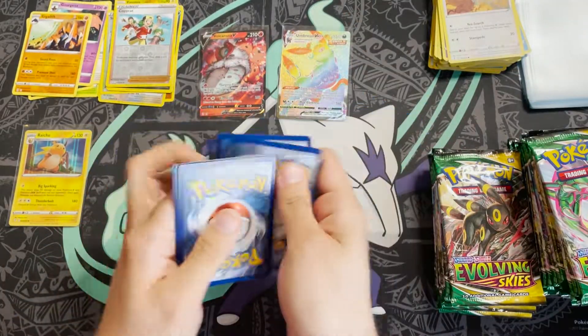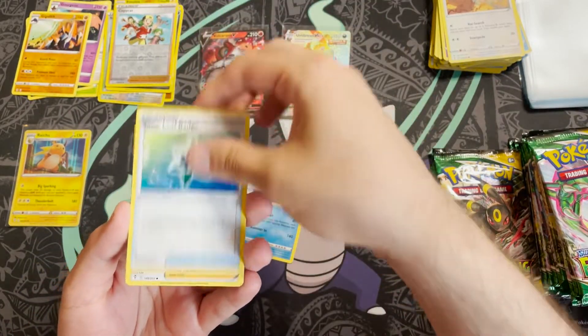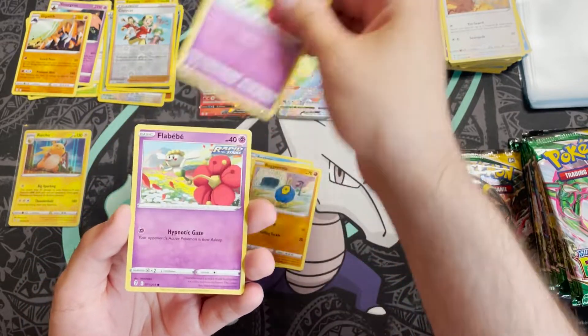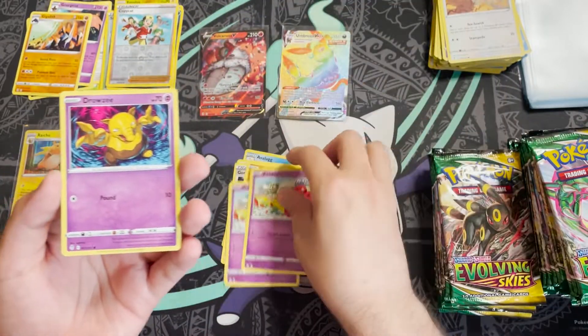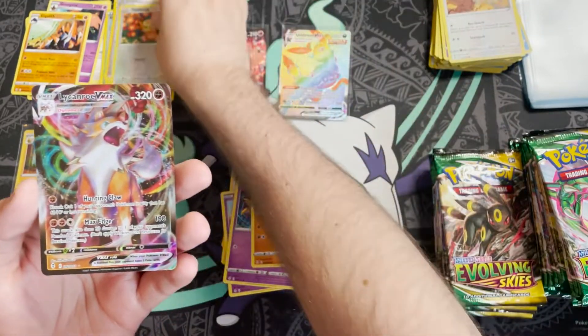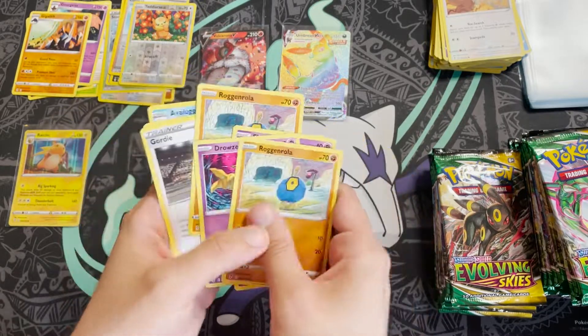Pack ten: Darkness Energy. We have Avalugg, Snover, Leaf Badge, Geordie, Rogan Roller, Flabébé, Flabébé — okay, two Flabébé — Drowzee, Rogan — wait, Teddy Ursa and a Lycanroc? Did we just get two Rogan Rollers in that pack? Two Rogan Rollers and two Flabébé — what's that pack all about?